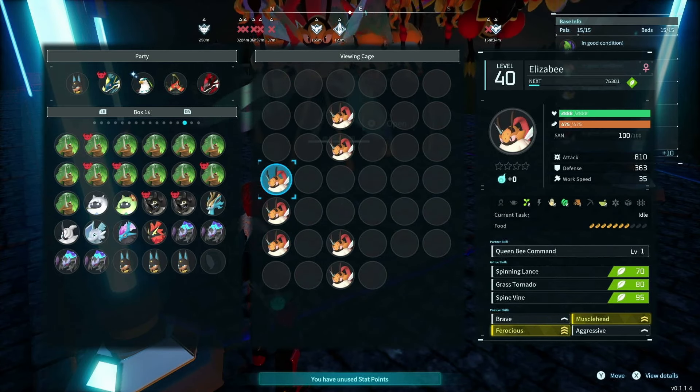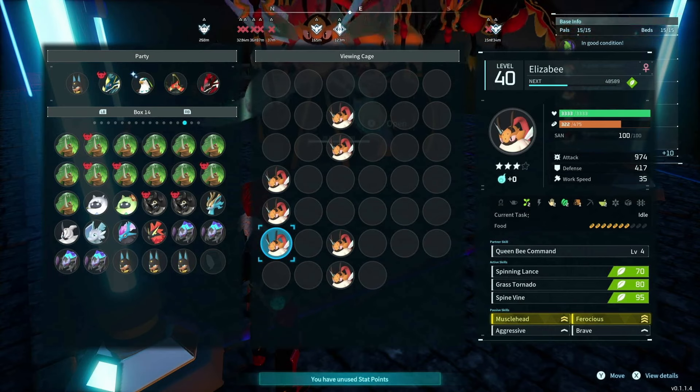The Elisbys are all level 40, and their attack stats are vastly different: 810, 877, 947. So the IVs really matter here.